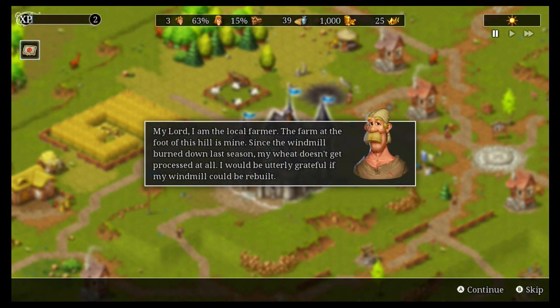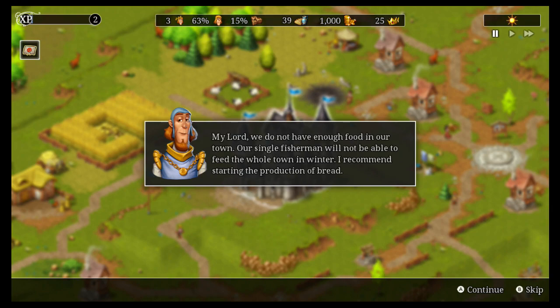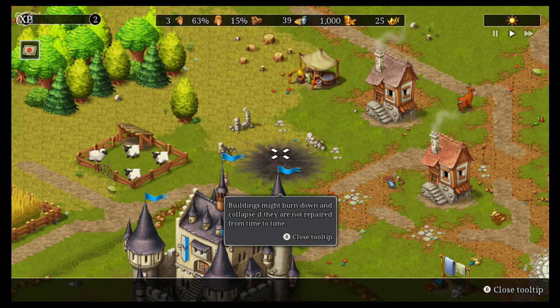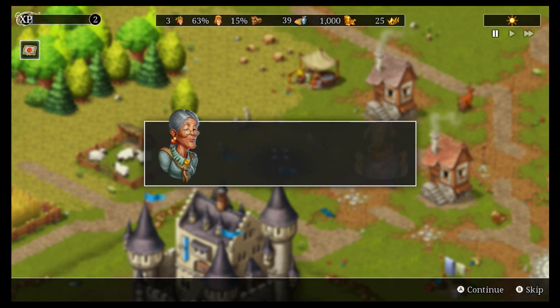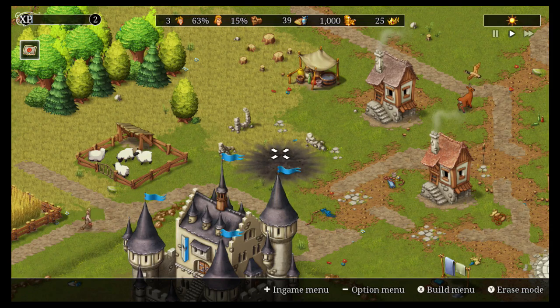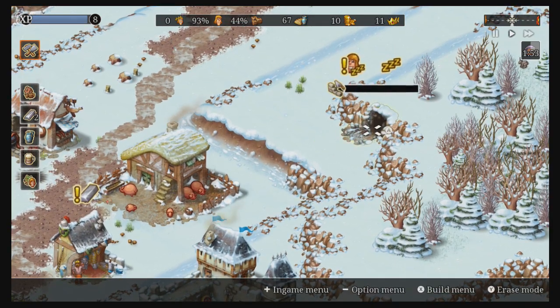Trying to jump straight into village development would be a lofty endeavor given all the complex systems, but thankfully a tutorial mode does an excellent job of introducing all aspects of village life over six campaigns. All the different professions and buildings are slowly introduced through objective-based gameplay, as you learn how to use hunters, goldsmiths, and the marketplace. The backstory of how your character went from the royal court to managing a small town is told along the way. The tutorial lasts about three to four hours depending on how quickly you work through the scenarios, and by the end you'll have a firm grasp of all the fine details.